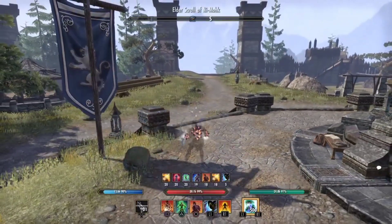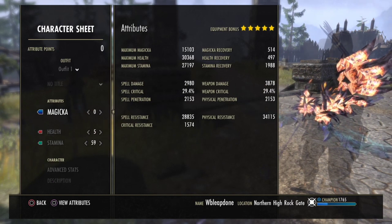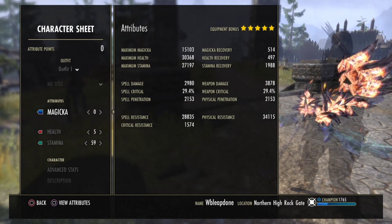When you're gonna go on your back bar, you're gonna have almost 28k Spell Resistances and 34k Physical ones.